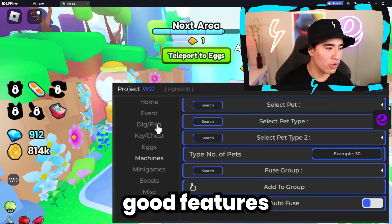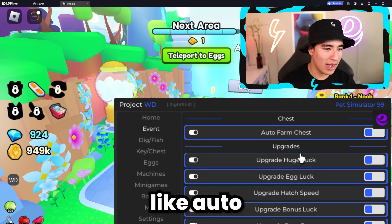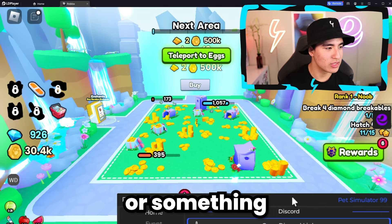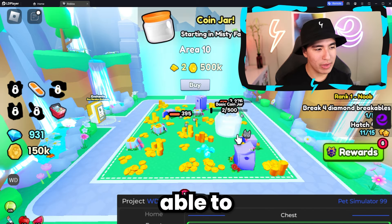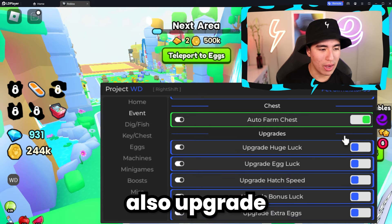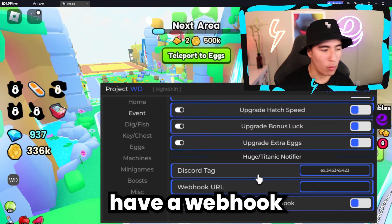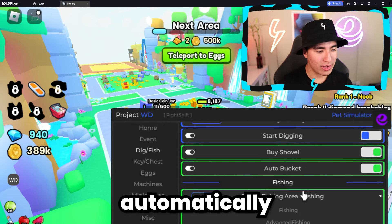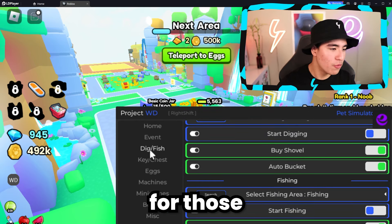Let's check out some other good features like the event section. If you're a sweaty PetSim gamer, you have options like auto farm chests — let me try that out. I'll turn off break zone and go over to auto farm chests. We should be able to teleport to wherever the chests are on the map and automatically open them. You can also upgrade other options. In the dig/fish section, you have options for dig sites and fishing — you can automatically select a fishing technique and start fishing without doing anything. There are also some more options for key and chest cheats.